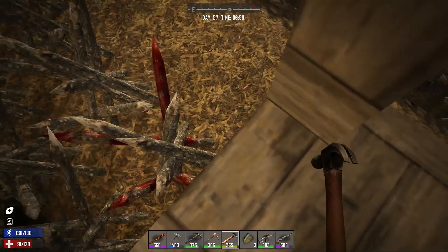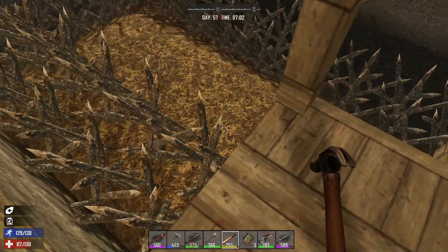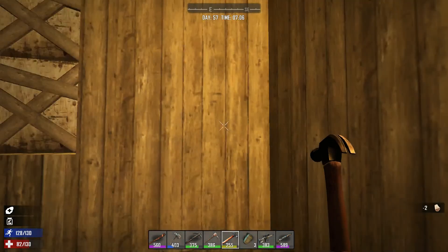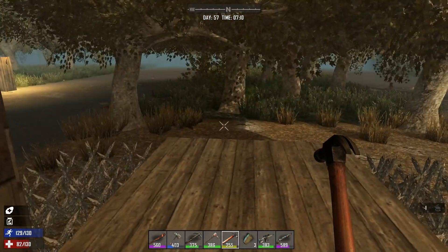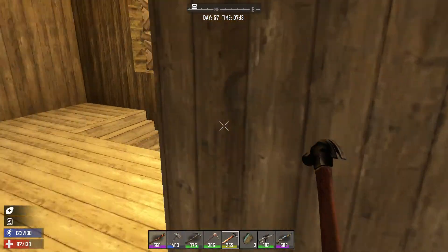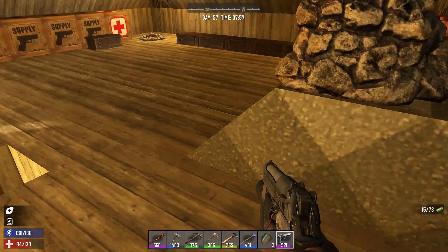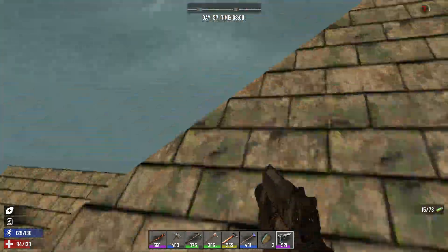I think these are fixed — yep, we're good. So I gotta put some of this stuff away. They're coming through — there's no need to wreck the walls, I have this wide open for you, just come on right in. That's kind of my plan.